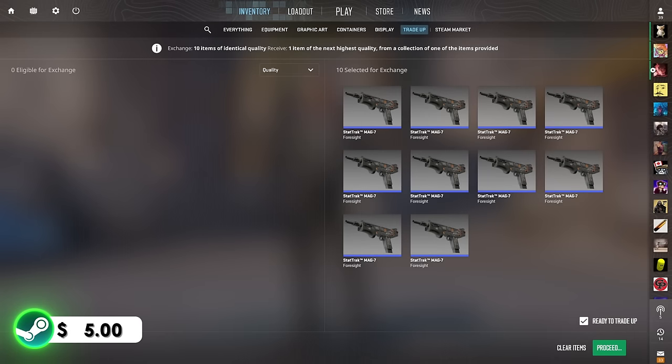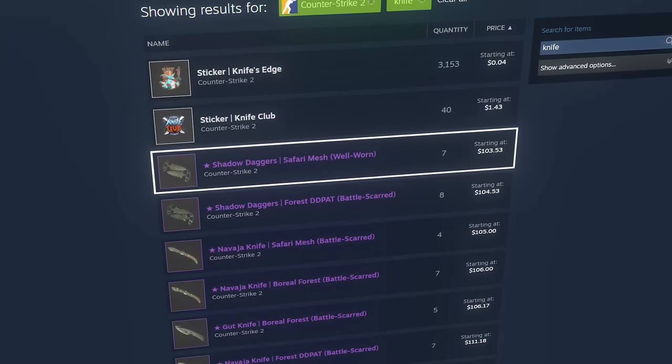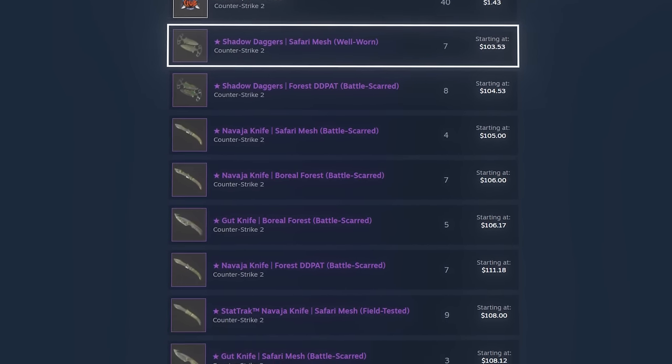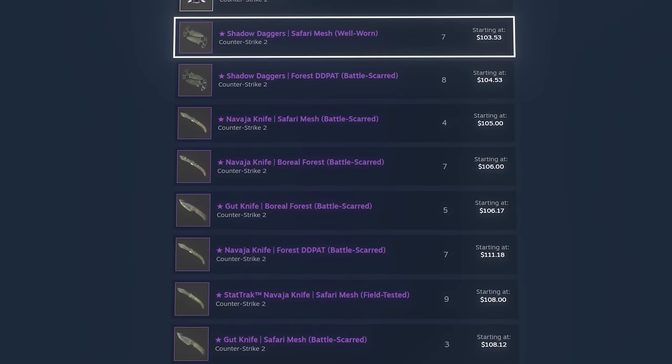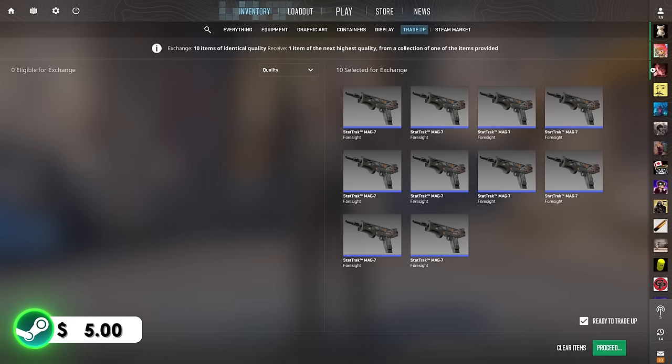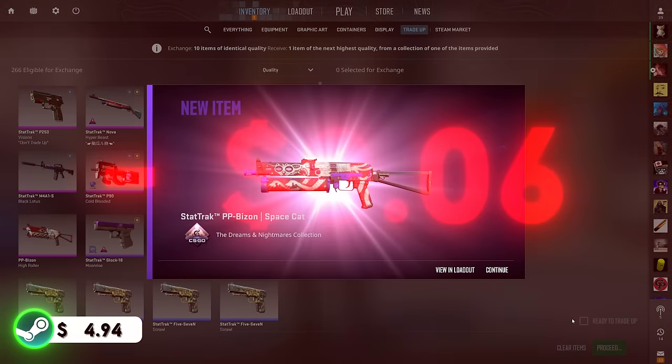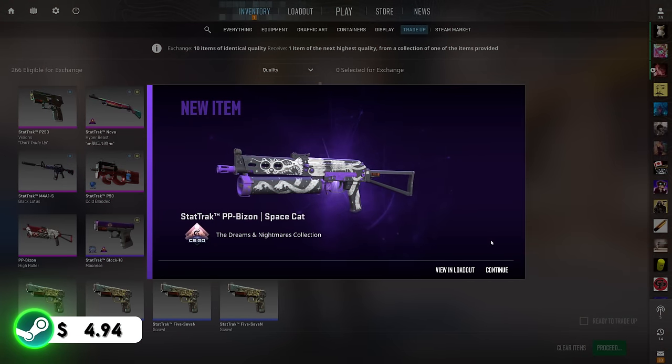This is our first trade-up of many on the journey to the knife. Currently the cheapest knife on the Steam market is around $103 — that's the goal today. The more we get the better, since those cheaper knives aren't the best looking. Let's see if we can start with a bang. Show us the USP-S or the M4A1-S — 3, 2, 1, boom!